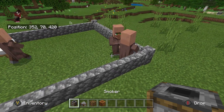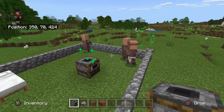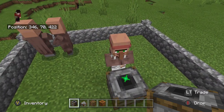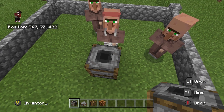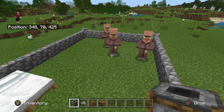I'll start with just a smoker to give you the basic idea. If we place down a smoker, one of the villagers will take on that job — you'll see a couple of sparkles come off him and he changes to that profession. This profession is a Butcher. I'll open up the menu so you can see the trades and his name. If you remove the smoker, he'll exit that profession and look for another one.